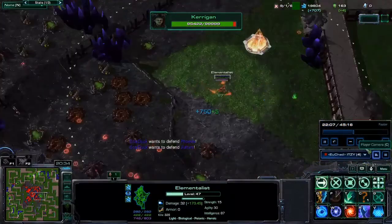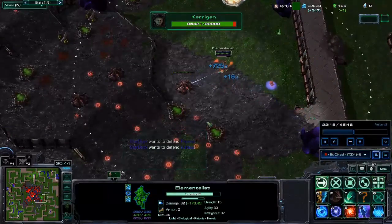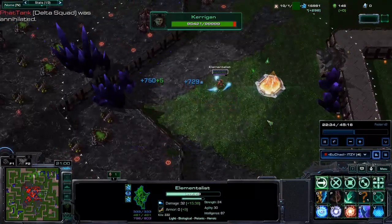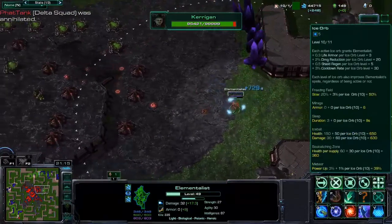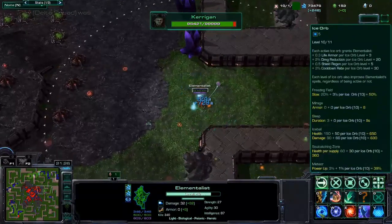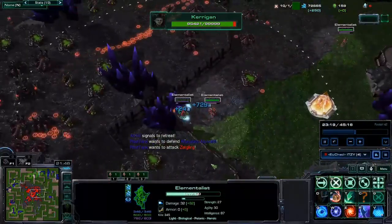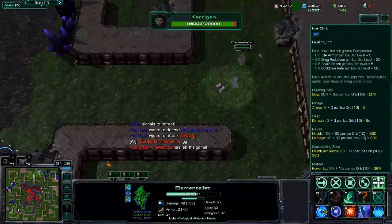In the background you can see I keep Meteoring the eco. I max out Ice Orb first and secondary Fire Orb. Ice Orb — partially because of the damage reduction, but a big part for me is especially on bases, the cooldown reduction you get from Ice Orbs is kind of insane.